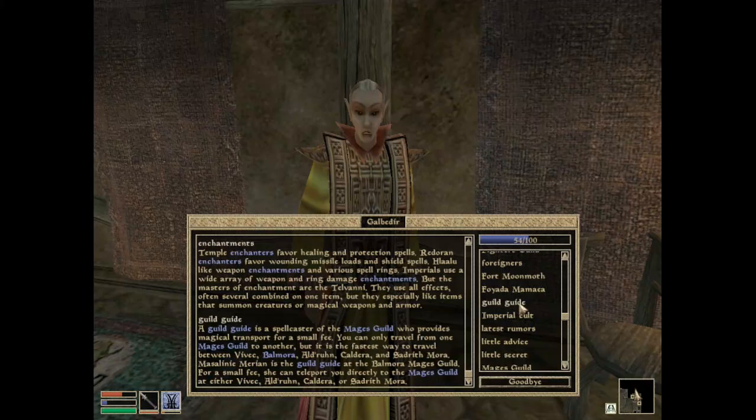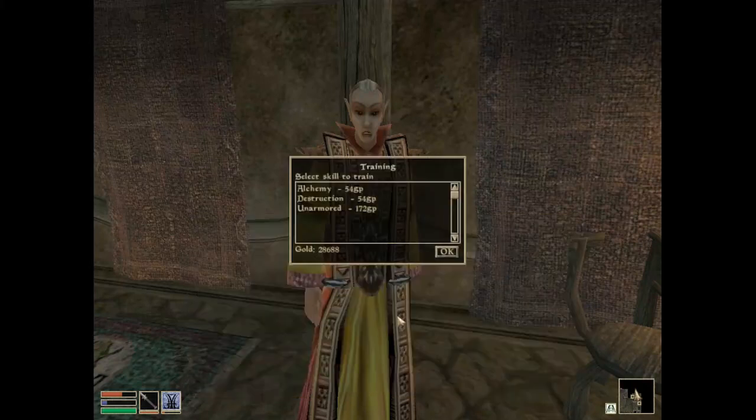I can never quite read that name — it's Masalini, because it's Vivec above it. Marion is the guild guide at the Balmora Mages Guild. For a small fee she can teleport you directly to the Mages Guild at either Vivec, Ald-ruhn, Caldera, or Sadrith Mora. Neat.